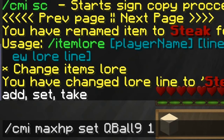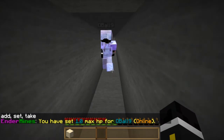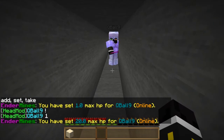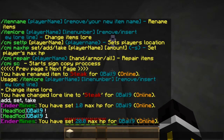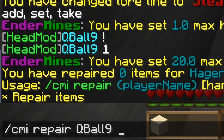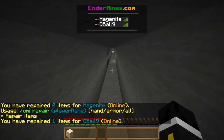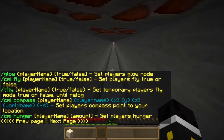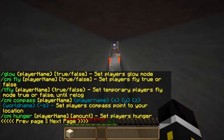We can set max HP for cubal9 — let's set it to one heart first, then give him max health. And then there's the repair command: you can repair cubal9's hand item, his armor, or all items at once. We'll do all — he only needed one repair. Sign edit and copy aren't currently working.